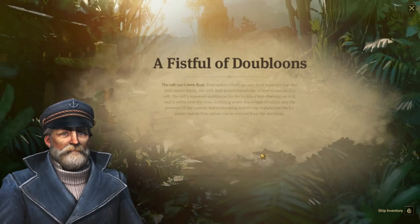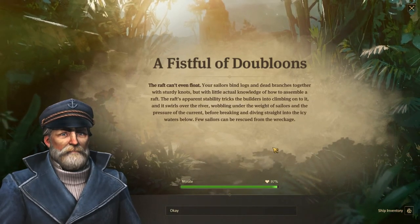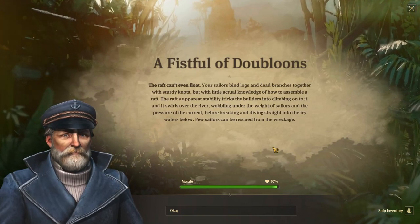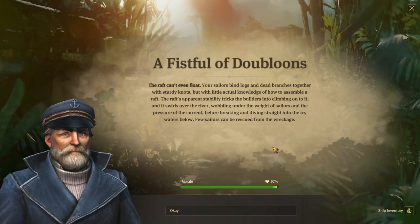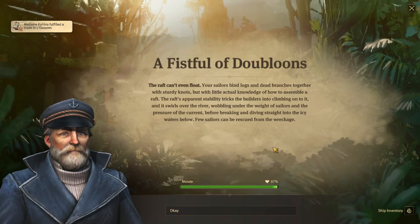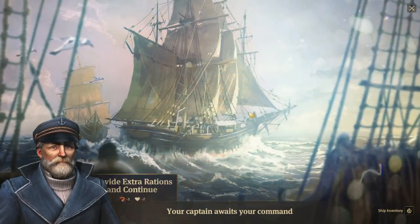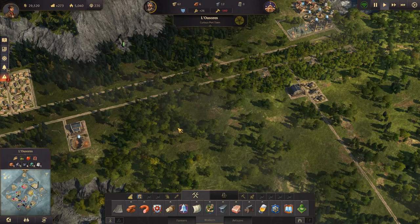The tracks of the thieves lead away from town and towards the river, disappearing into the water. So: hunting plus 3% or crafting plus 10% — I'll go with crafting. I'm not really sure how coal is useful for hunting but apparently it is. Unfortunately the crafted raft can't float — it wobbles and breaks apart, and few sailors can be rescued. That's a bad outcome.